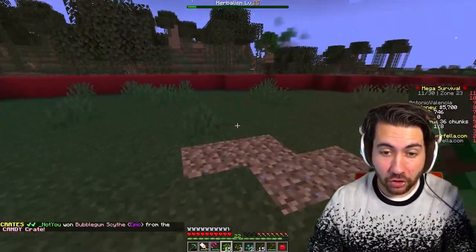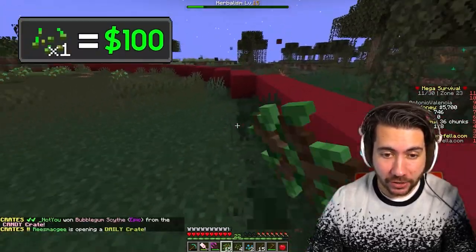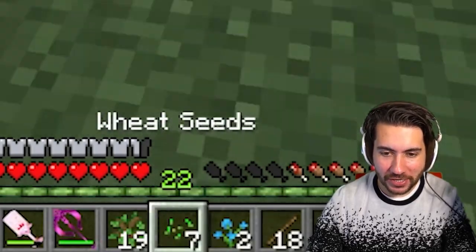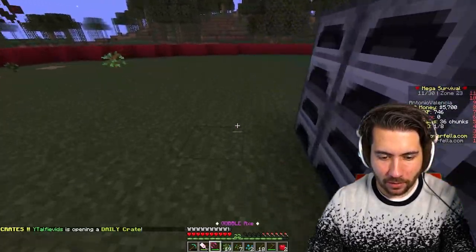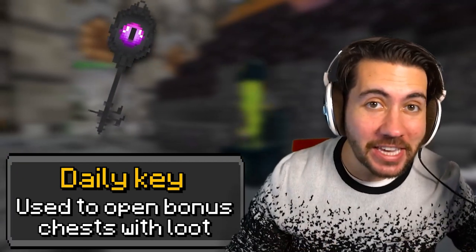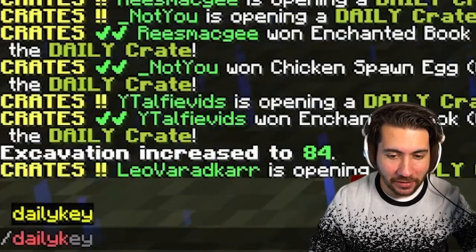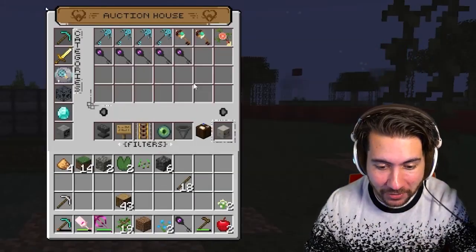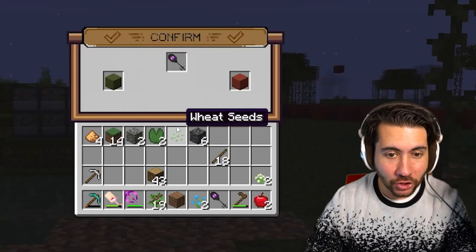Seeds are expensive — they're about a hundred dollars each — so by collecting my own we're going to save ourselves a lot of money. We now have seven wheat seeds to plant. Also, you get a free daily key every single day you play — just type 'daily key' and you get it. These are selling for $39,000, so I'm going to sell mine for $35,000. Someone's definitely going to buy this.